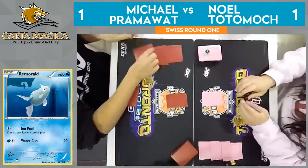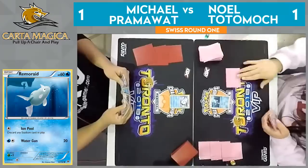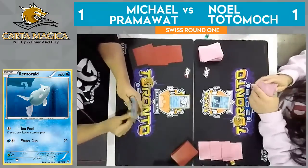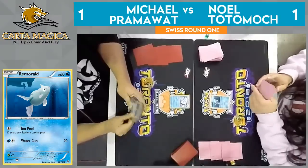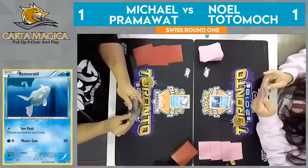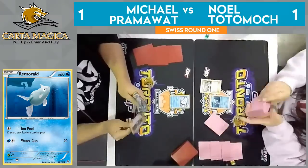He does end up getting that Alolan Vulpix — perfect start for him. We do see that Remorade again on Noel's side. He takes his extra card, praying to find literally anything at this point. We'll see if he can get the turn one Bridget — we haven't seen one yet this set. I think that might be a Bridget at the end of his hand, but I think he would have played it by now. Oh, it is! It's a natural Bridget — he was slow rolling us a little bit, it looks like.